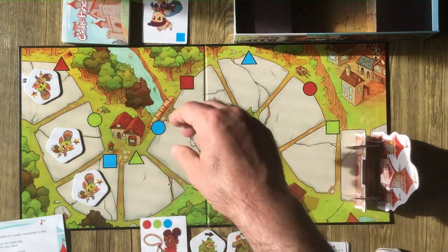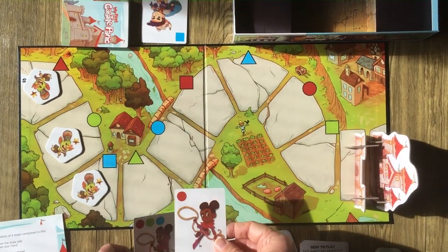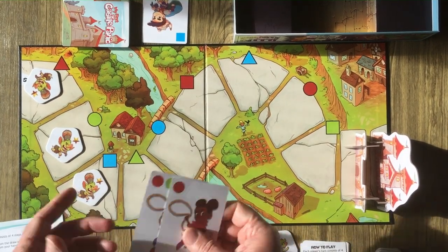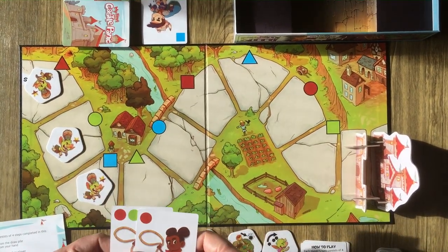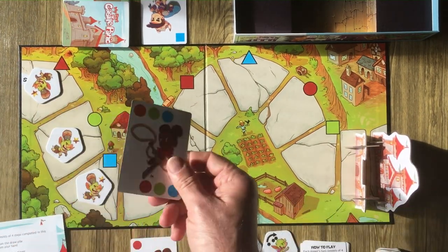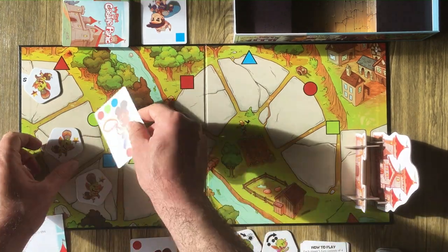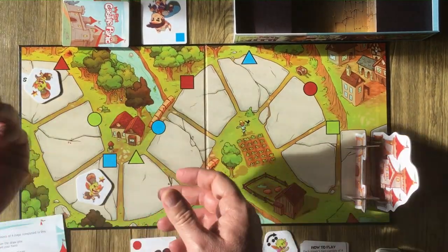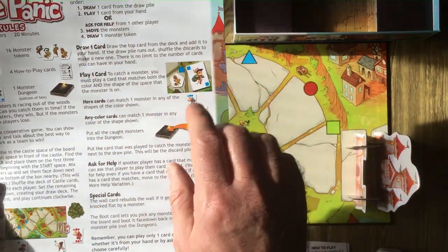Say it's my turn — I'm going to draw one card. I have all circles so I can defeat this goblin, or I could ask for help from the other player to use a square to beat this goblin. I'll just play this wild card — it matches the circle, so I can defeat the goblin and he goes in the dungeon.